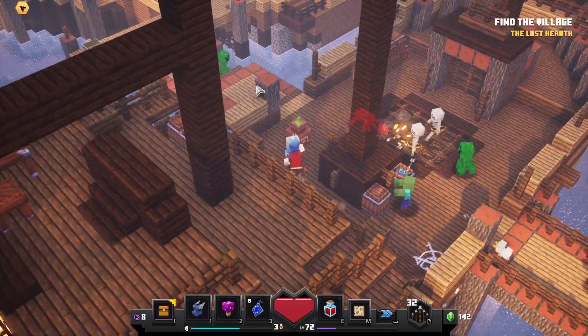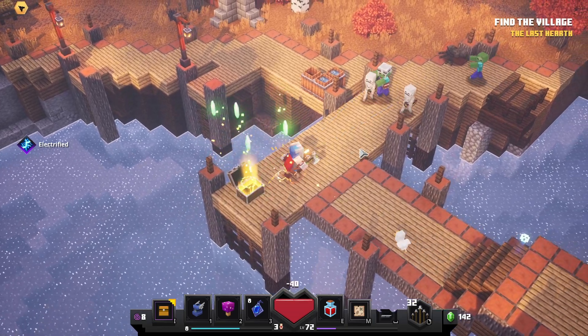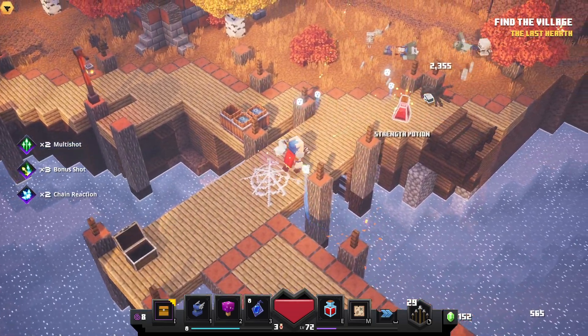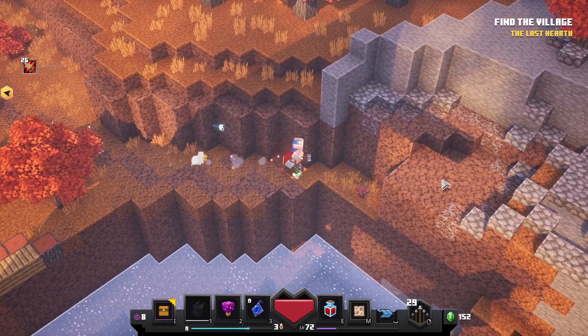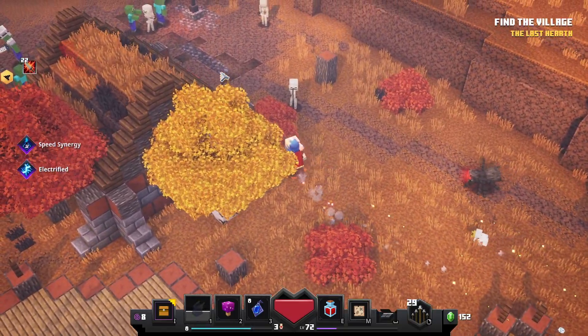Before showing you what the boat looks like, you must be warned that this is the most annoying location to open up. Due to the random map generation of Pumpkin Pastures, it took me 23 passes through Pumpkin Pastures until the boat finally spawned. The lowest difficulty possible, with as much movement speed increase as you can get, will make this a lot faster.